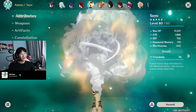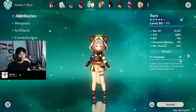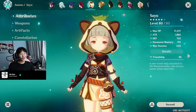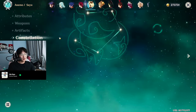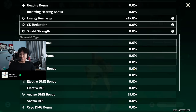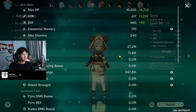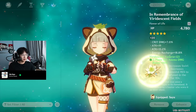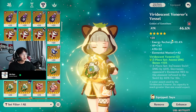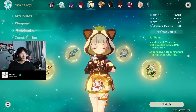Then we have Sayu. Sayu was the very first healer I built because back when I started this account, I didn't have a healer — no Bennett, no Kokomi. I really needed a healer, so Sayu was my savior and carried me a lot in the early game. Weapon is the Favonius Greatsword. 2-piece Viridescent, 2-piece Attack. Constellation 1. Talents: 1, 2, 8. I have not used Sayu in a very, very long time. She's only focused on ER — 246% ER, 1.8k Attack. Her healing scales off Attack, so you need a lot of Attack on her. Artifacts are all ER and ATK%.